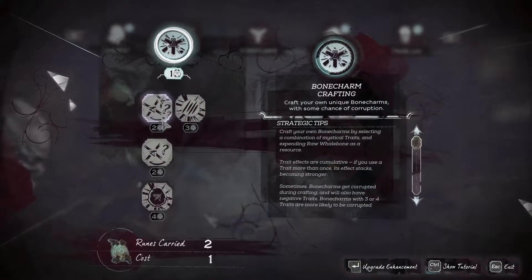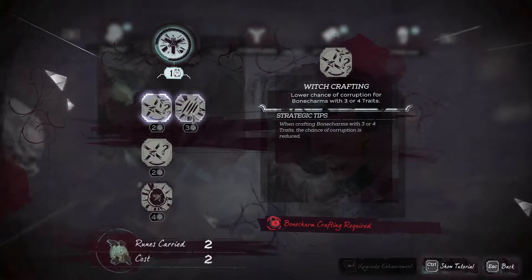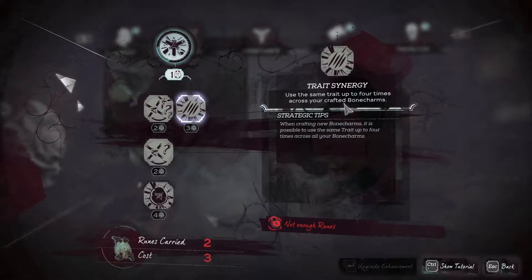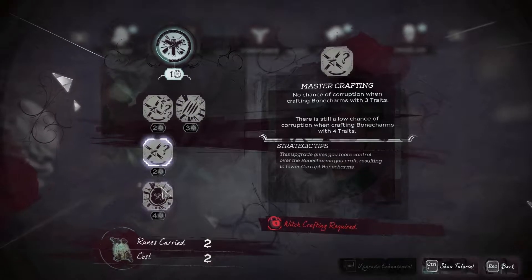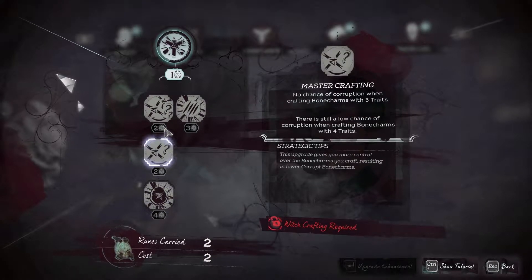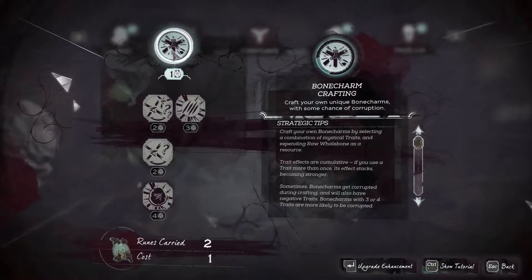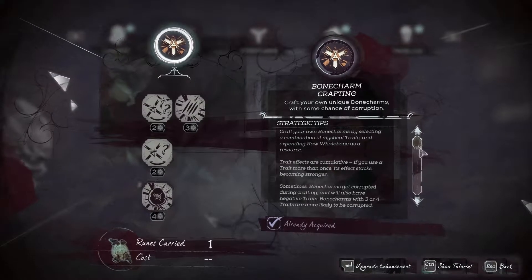And then I can get the first level of Bone Charm Crafting, which opens up Witch Crafting — lowers the chance of corruption for bone charms with three or four traits — and Trait Synergy: use the same trait up to four times across your crafted bone charms. Master Crafting and craft runes. So I think I'll probably go down this side of the tree. Let's get Bone Charm Crafting. Yes, there we go.